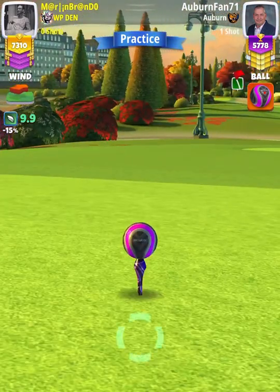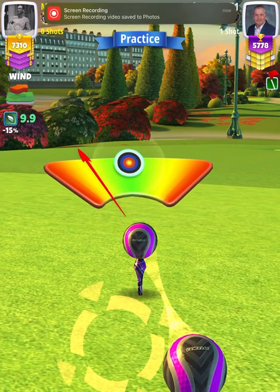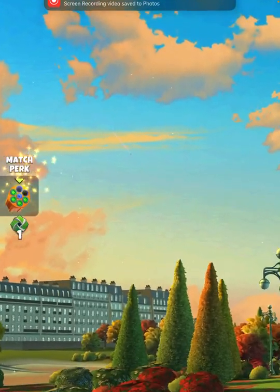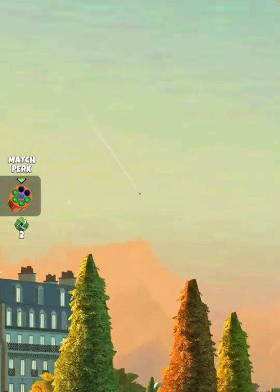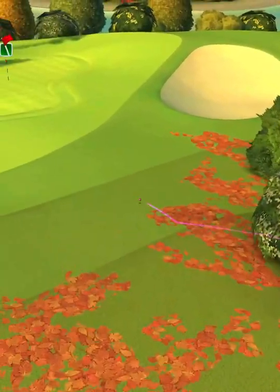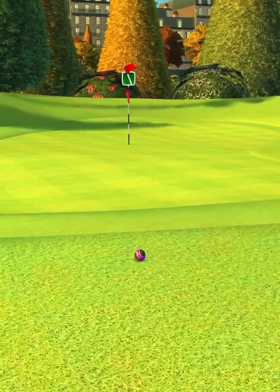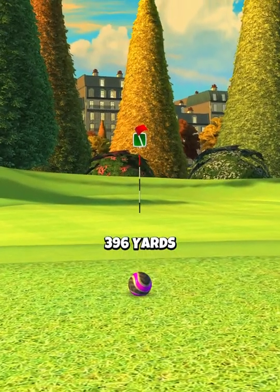Then we're going to apply max overpower with one ball of right curl. We hit perfect. The ball is going to land on the fairway, second bounce is going to catch the rough, and we're going to roll out just short of the green, leaving us a simple wedge shot approach for hole number one.